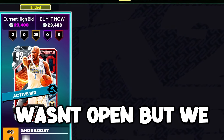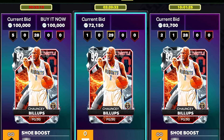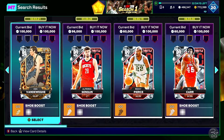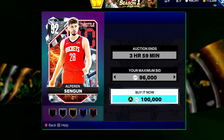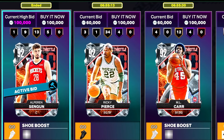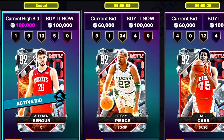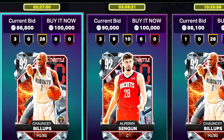We sniped a diamond Chalty Builds for 23,000 MT — you can see how much he's going for right here. We then tried out the diamond sniping filter and it didn't take long to see a snipe. I scrolled past the Shangun but I'm going to take the card because I've seen him sell for 150,000 MT at times. Profit is profit — I'll take it.